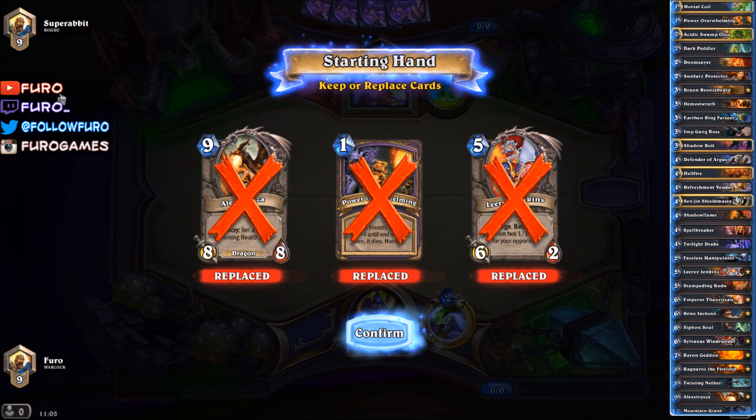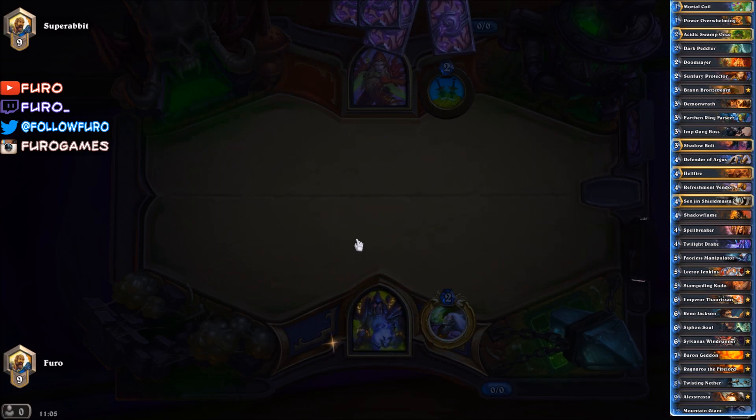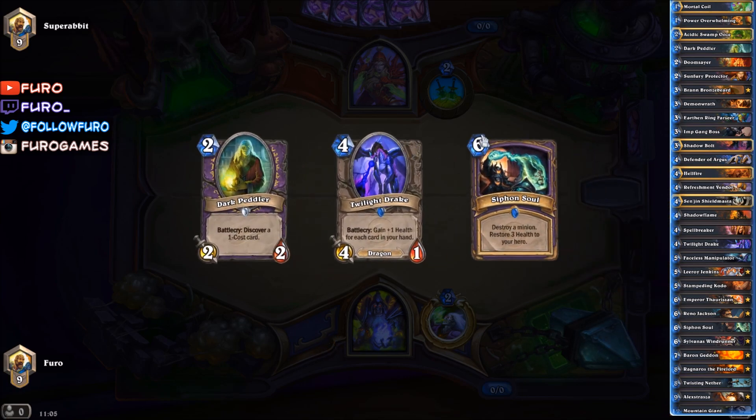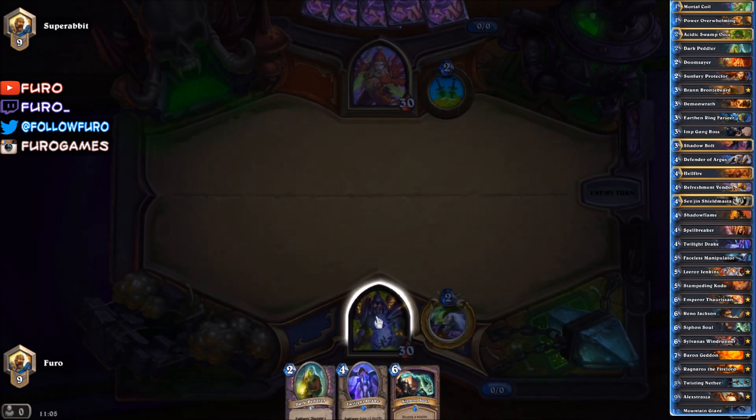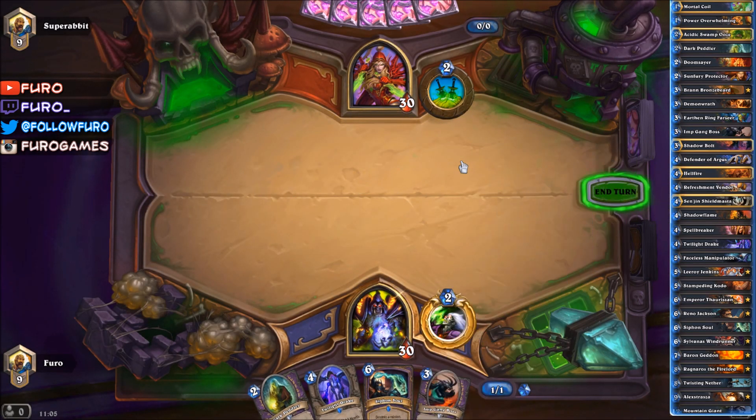Playing against a Rogue here on rank nine — super Burgle, Dupe Rabbit stuff like that. We of course need to replace all the cards in the starting hand. Starting with the Dark Peddler, Twilight Drake, and Siphon Soul. It's a Combo Renolock because you're running Alexstrasza, pushing your opponent down to 15, then playing Leeroy Jenkins with Power Overwhelming for 10 damage, then using the Faceless Manipulator to copy the Leeroy and push 20 damage just like that.